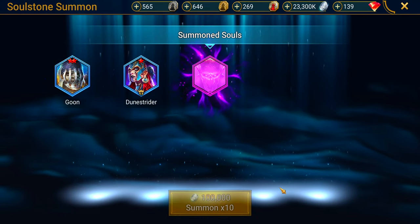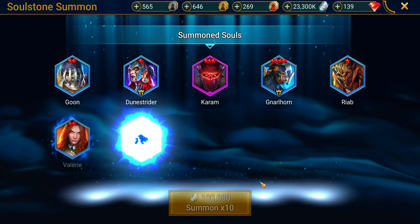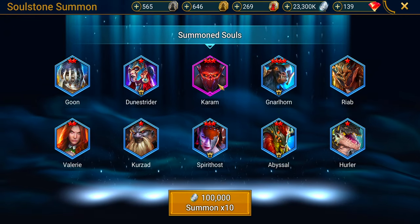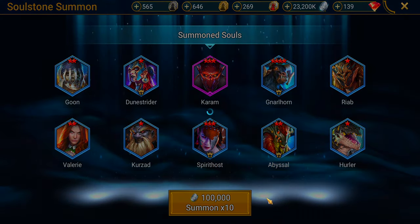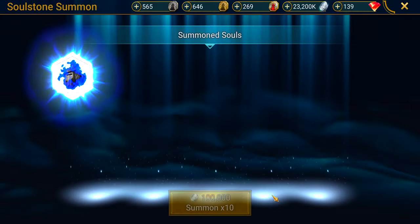She is an amazing Hydra champion and is easily one of my most wanted. A whole lot of blue. We got Karam — I don't think I've ever used him. He's been sitting in my vault pretty much since the dawn of time. Am I missing out on Karam, fellas? Any of you guys use him? Let me know.